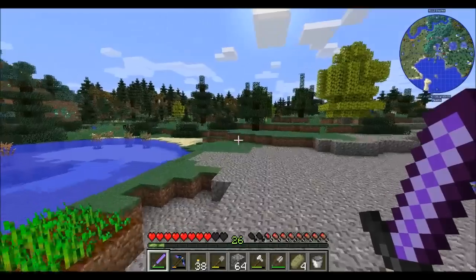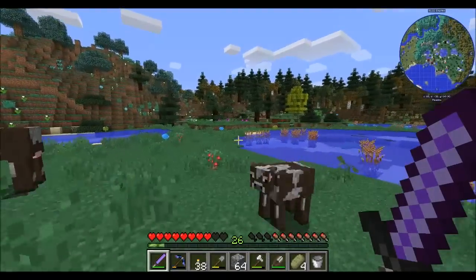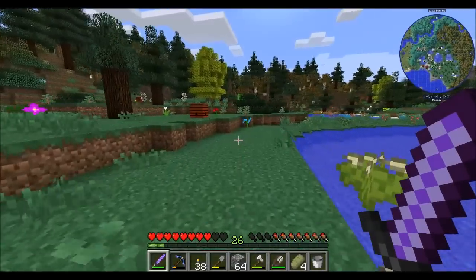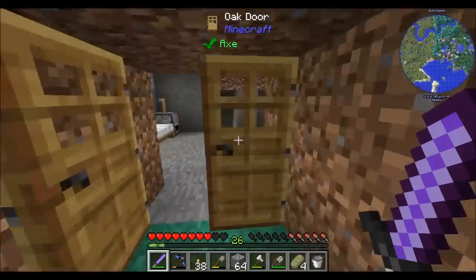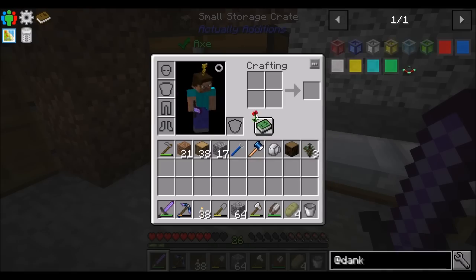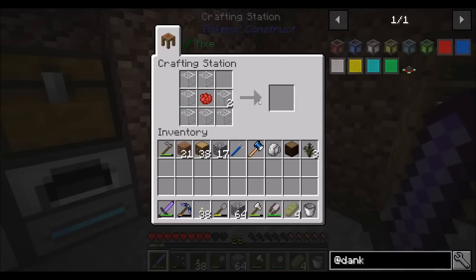Before I know for sure, I'm going to need some red dye. So let's go get a poppy. I think I see one really, really far off in this direction. Yay — rose flowers too, nice. Those will come in handy later. So let's see if this thing does what I think it does. I think first I'm going to need some glass, and then around the red dye.